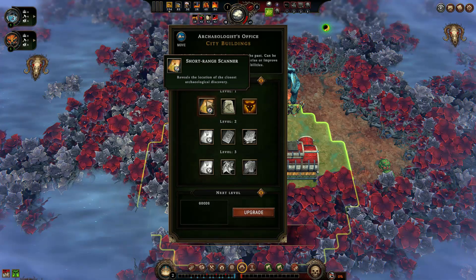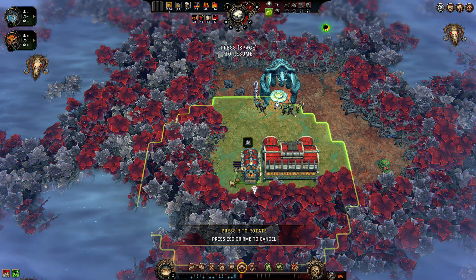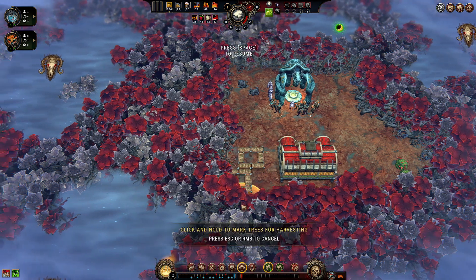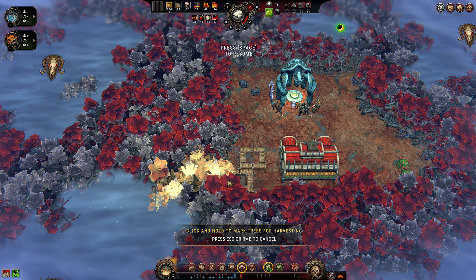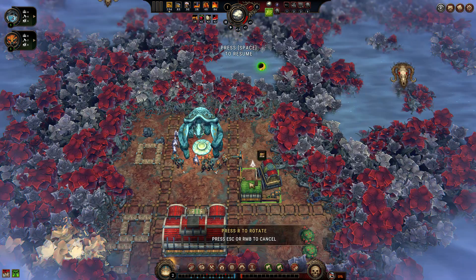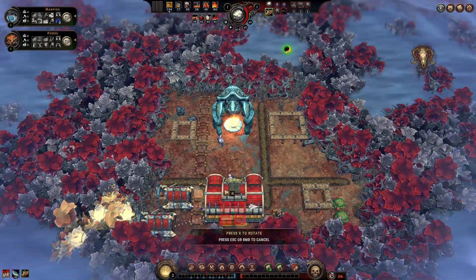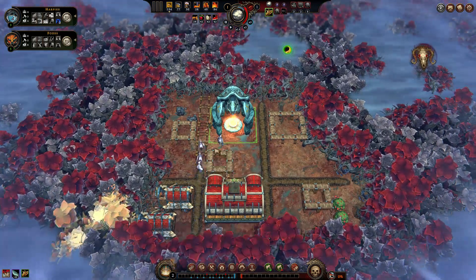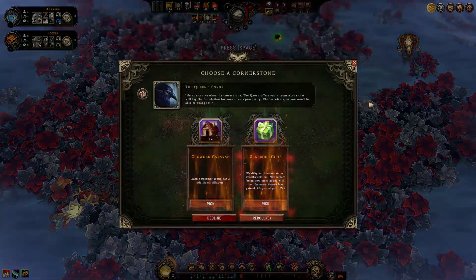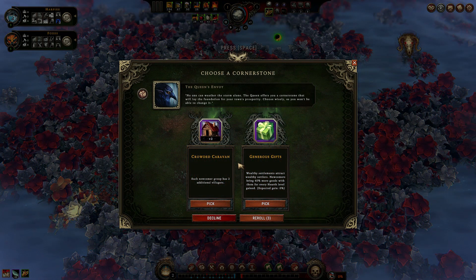The first one should be close, so let's explore the glades around. We have enough people, so let's start with two woodcutters camps and cut open the dangerous glades southwest. We can pick our first cornerstone — more new villagers or more resources from new villagers. Let's pick Generous Gifts for the more resources.